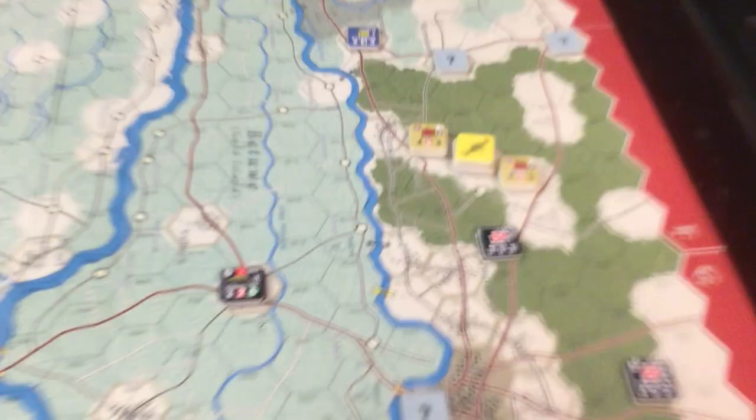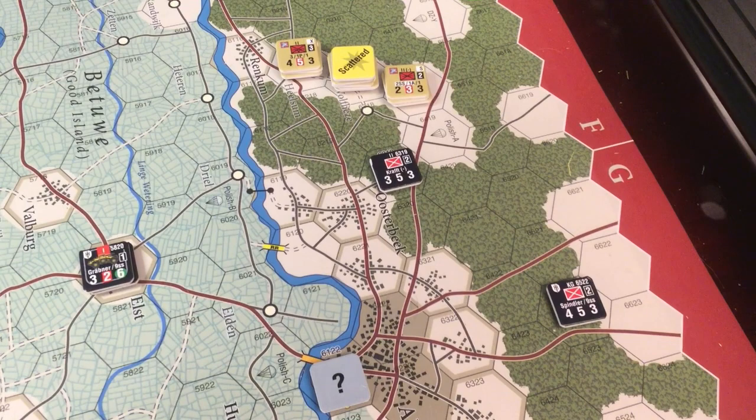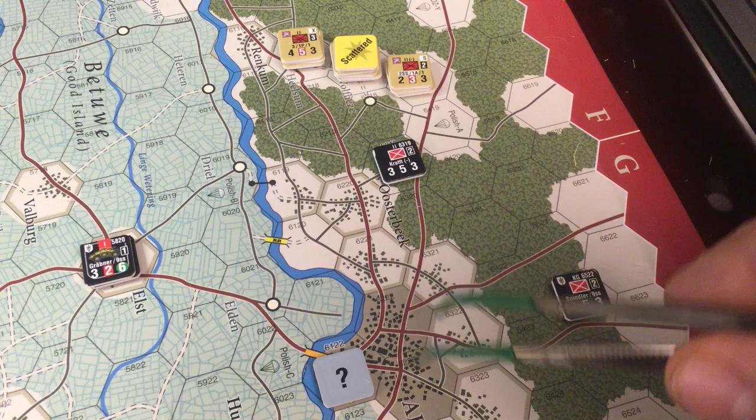Over to the British First Para — this is where it's going to get interesting because there's all kinds of screwy things that can go on here. Essentially Mr. Simonich put in some extra rules that make a historic result possible, and in particular what he calls an infiltration rule. There are two parts to it — one is for trees, which I haven't seen a use for yet, but the other is through city hexes, of which this is. That will actually happen next turn, but it's set up this turn.